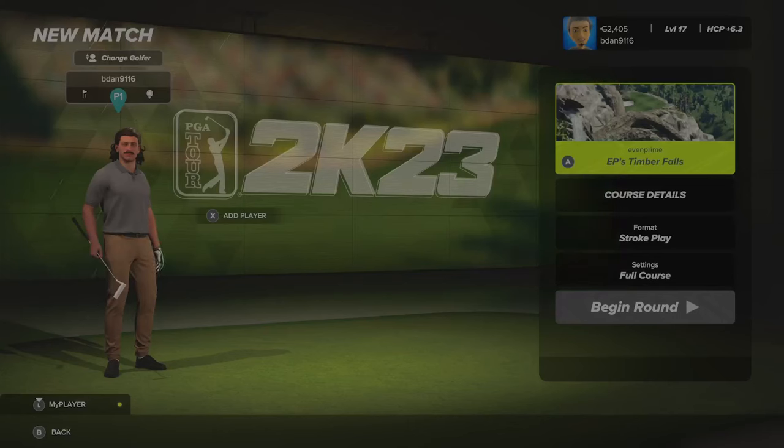Alright guys, today we are playing E.P.'s Timber Falls. This is by Evenprime. This was Twisted Timber Falls in 2K21. It's been remastered. He's overdone all the greens, added fairways. We're going to find out what else he's done, but this was a great course before. He's put in about 30 hours extra to make it better for this game. I'm excited to give it a try. I love all his other courses, you guys all know that.